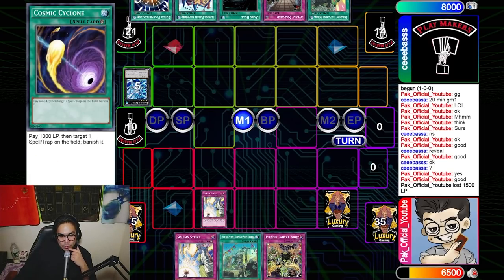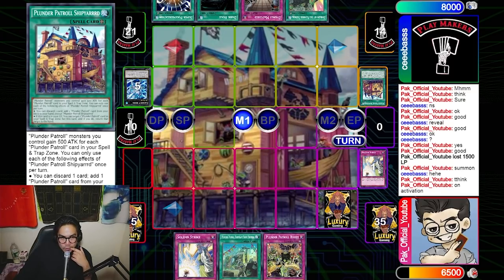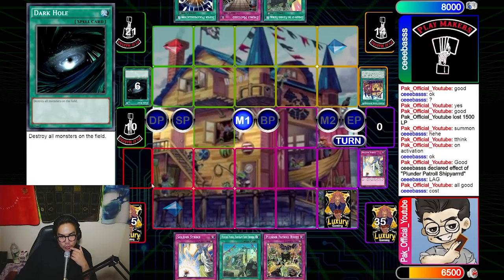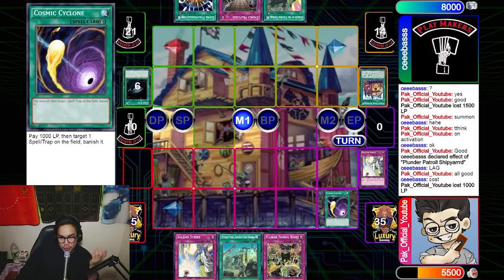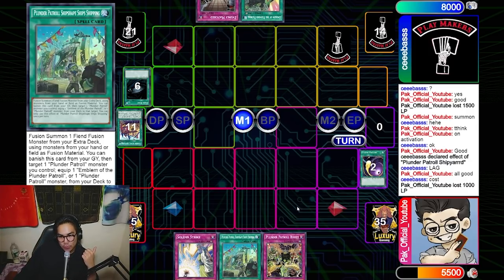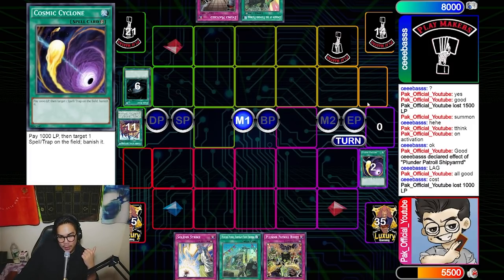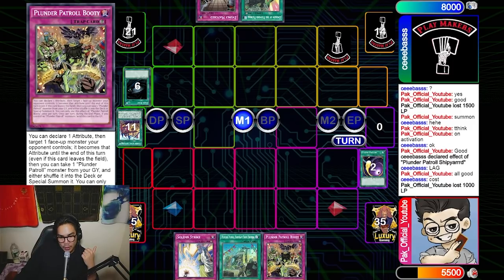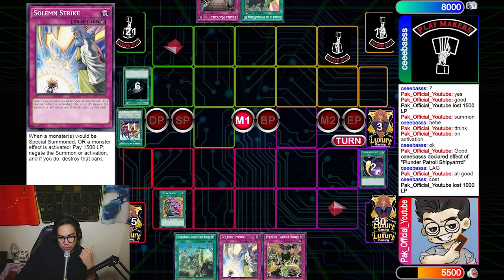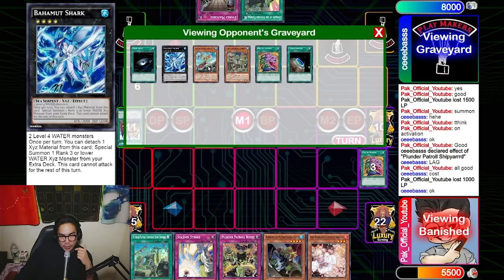That effectively leaves him with just one Cosmic Cyclone — his Evenly Match is pretty much dead. He uses Shipyard's effect and I immediately chain Cosmic Cyclone so he doesn't get the search and recursion off Shipyard. He has three cards left in hand; we're pretty much equal in card advantage. I top-deck Desires, draw into Redbeard — very nice. I check his graveyard, see he has monsters there, so I normal summon Redbeard, set two, and pass in main phase two.